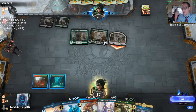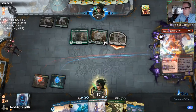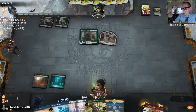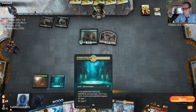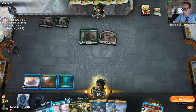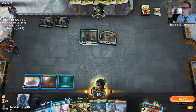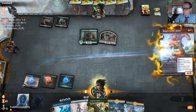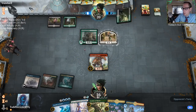Paradise Druid is a better thing to kill because they're stuck on lands. We could kill the 1/1 and then try to keep them from attacking with a Lovestruck Beast. If I play Kiora, I could Cavalier next turn, but then my Kiora is probably dead also.